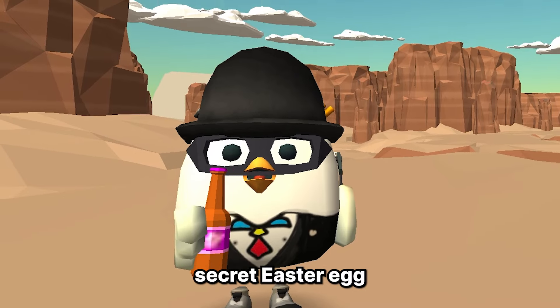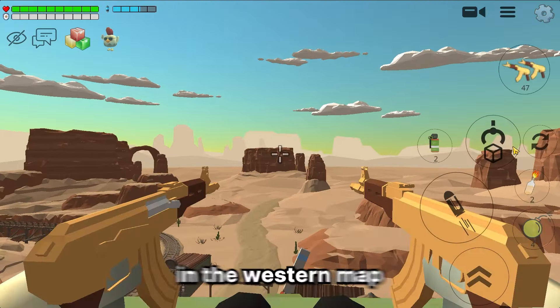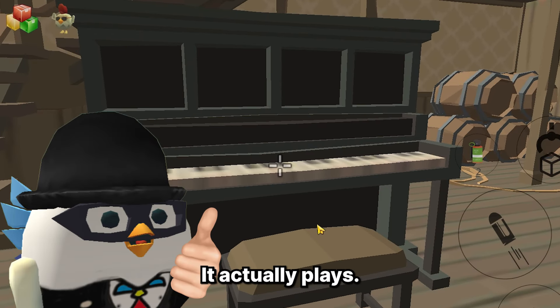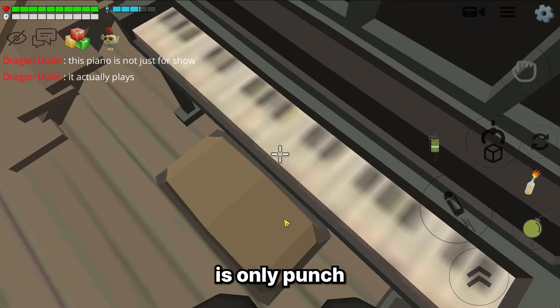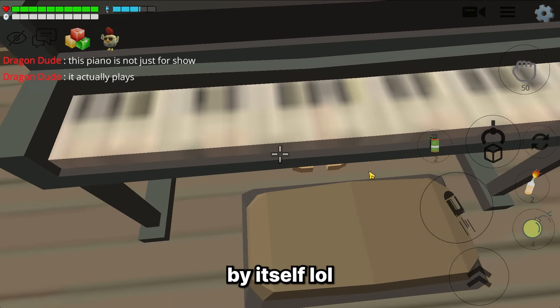Okay, this one is another cool secret easter egg — or maybe a glitch, I don't really know lol. It's also in the Western map, located at this saloon bar. Just go inside and you'll see a piano near the stair. This piano is not just for show — it actually plays. All you need to do is punch this piano and voila, the piano plays by itself lol.